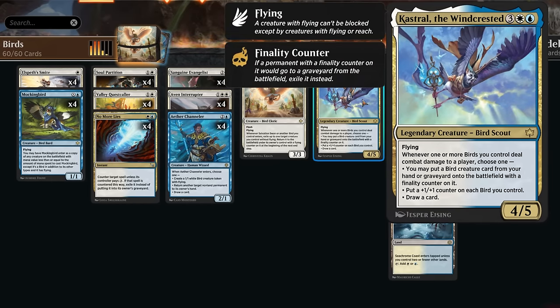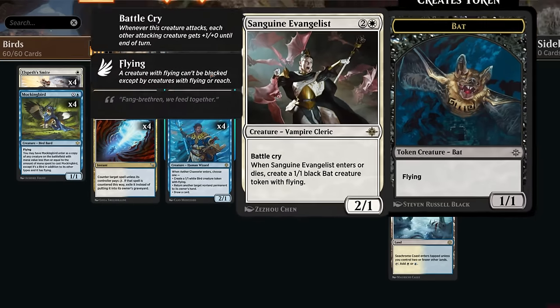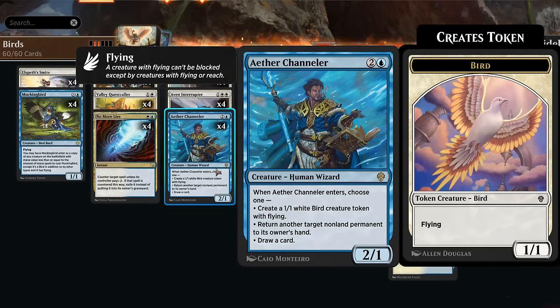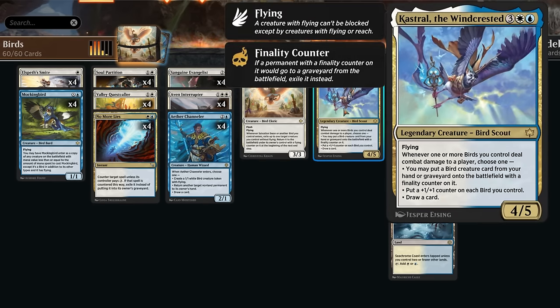Rounding out the deck, we have one copy of Castral, a 4/5 legendary bird with flying. Whenever one or more birds we control deal combat damage to a player, we can either put a bird creature card from our hand or graveyard onto the battlefield with a finality counter on it, put a +1/+1 counter on each bird we control, or draw a card. These are pretty useful abilities, especially powerful if we get to reanimate a Salvation Swan with an Evangelist or Channeler on the battlefield without a flying counter, letting us flicker those and accumulate even more value.